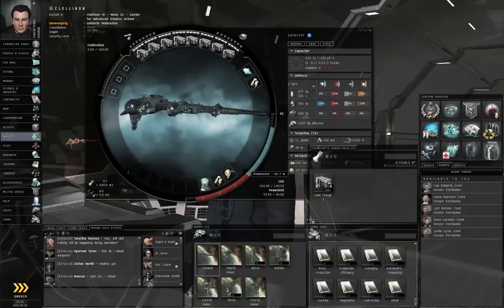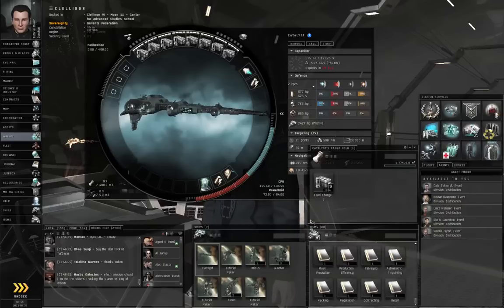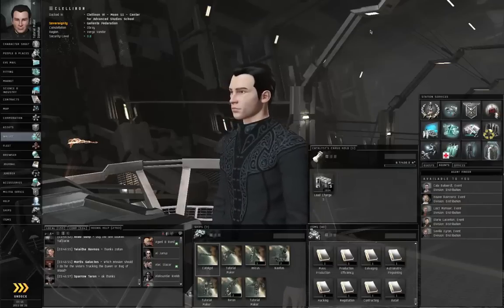Hello, I'm Seamus Dunhu of Eve University and this is the 45th and final episode of How to Survive Eve Online. Now that you've finished the career funnel missions, where do you go from here?